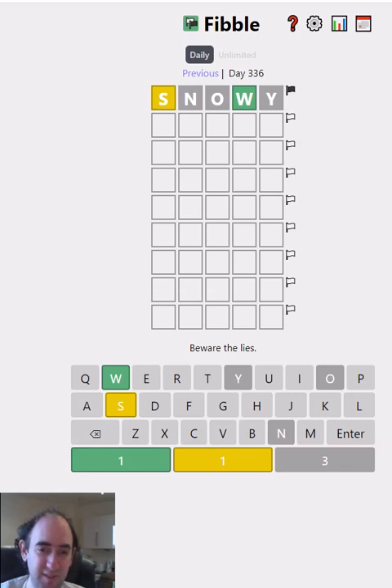So potentially, it's automatically filled in a guess for us. Either the S is lying — that means it could be green, so it could be in the correct position, or it could be grey because it's just not in the word at all. One of the other letters could be lying instead. Now W is obviously quite an uncommon letter, so to start with I'm going to assume that that is the one that's lying.